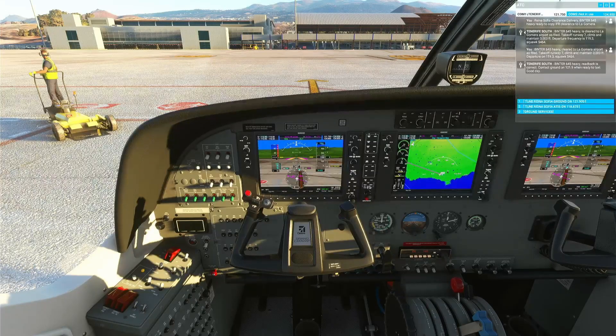We can set the altitude to 3,000. It's roll and pitch first, then we'll set altitude to 3,000, and then we can try to go up to 3,000.